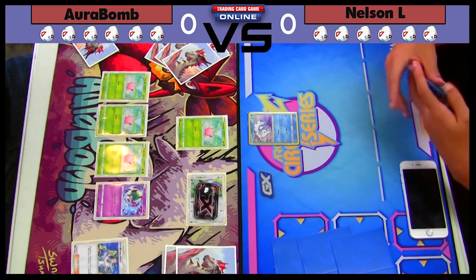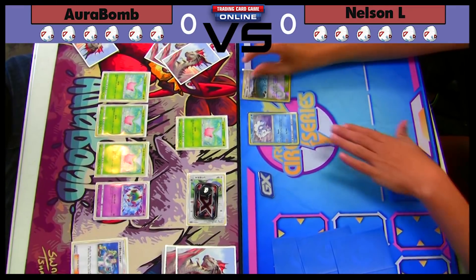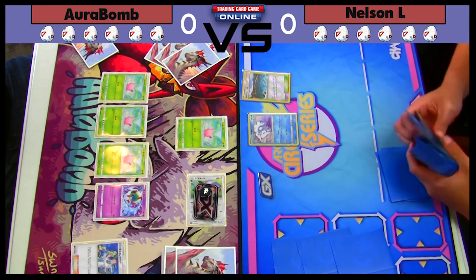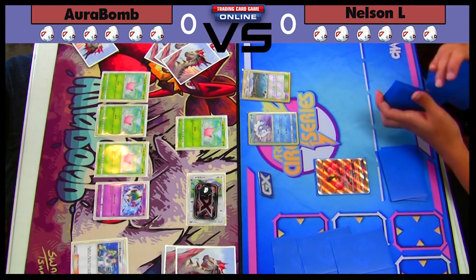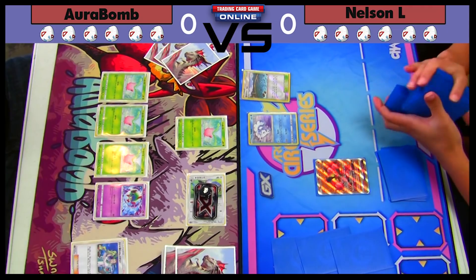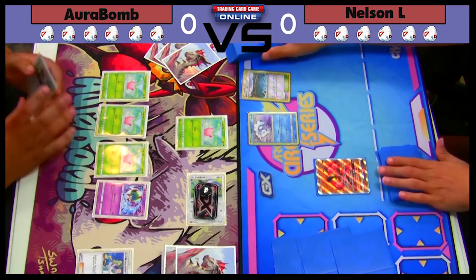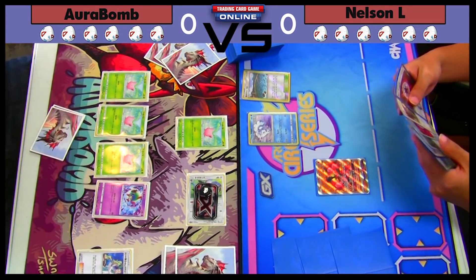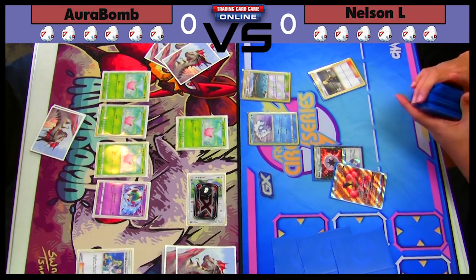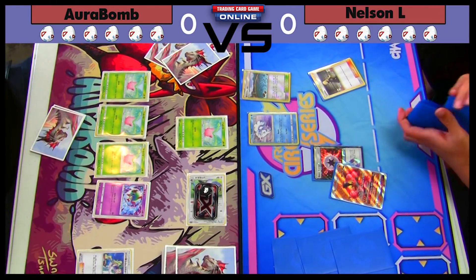I was testing this deck versus Blacephalon and it was really good — pretty much 60-40 in favor of Lost March. He gets the Brooklet Hill, which doesn't help me anymore because I took out my Vulpix. I tried to take out Pokémon that had a hard time retreating. Vulpix was nice for getting your Pokémon but it didn't really help the speed factor of attacking right away. He's going to use Brooklet Hill to get a Buzzwole, though. This matchup should be in favor of Lost March now that we're accounting for resistance.